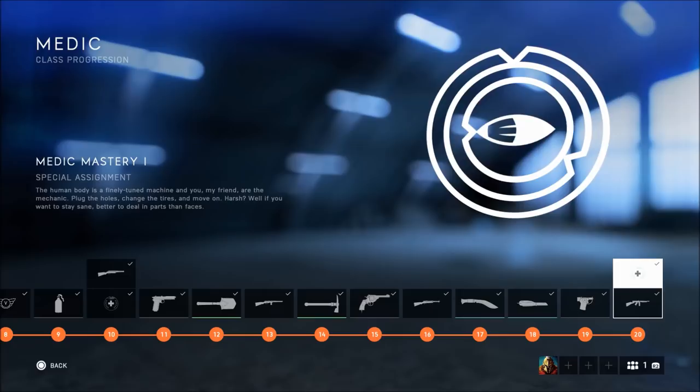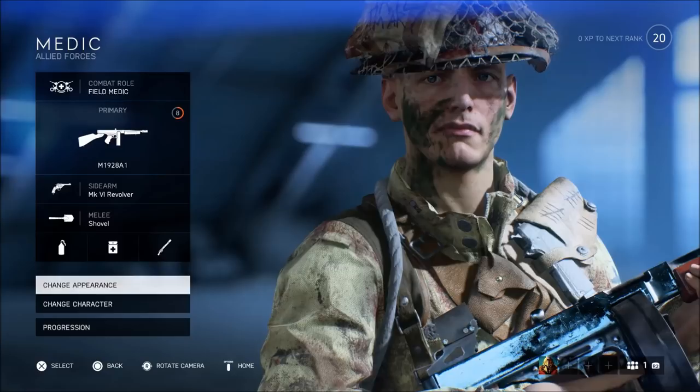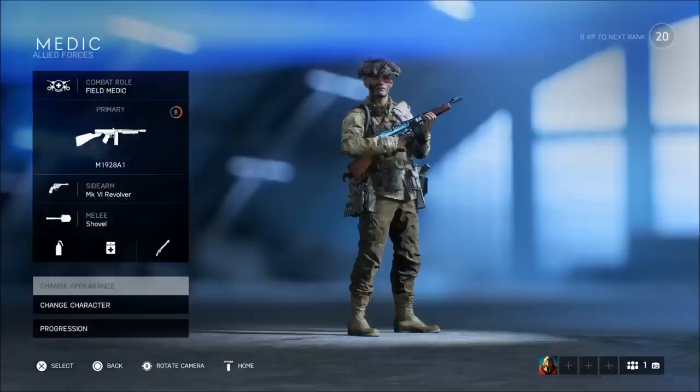These are special assignments and they are the ones that give you those customizations for your character. Every mastery assignment gives you two different skins — one for the ally forces and one for the axis forces.